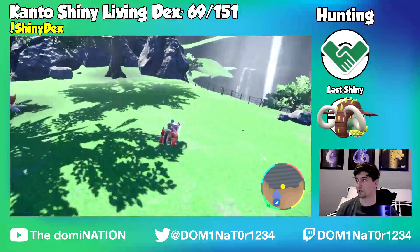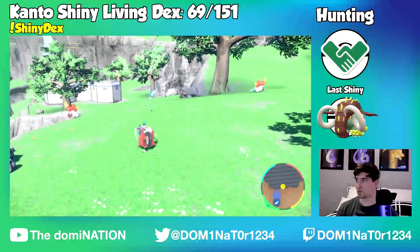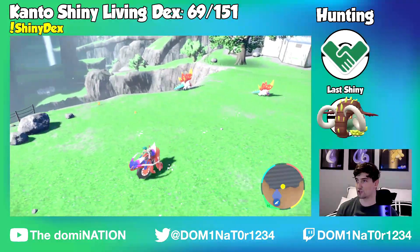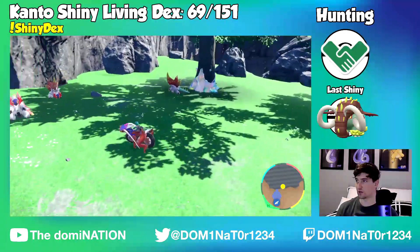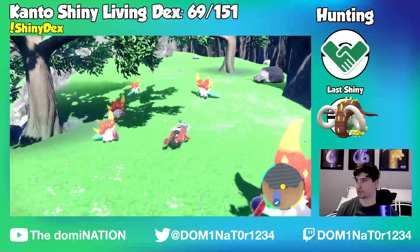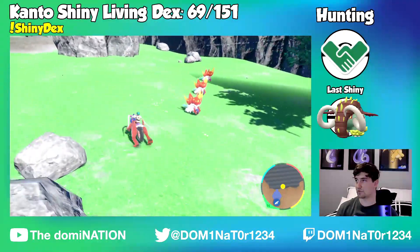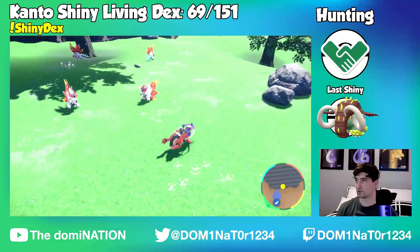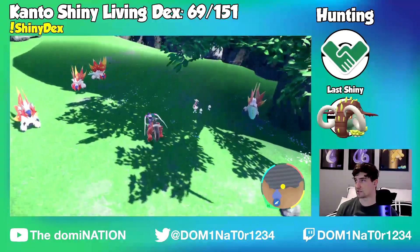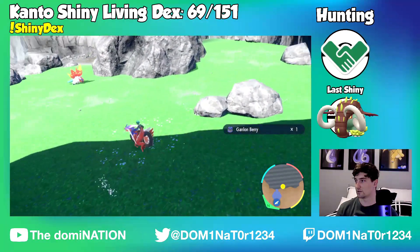I just have to keep running. Apparently the way the partner mark works is it's just a random chance per step after you hit 200 friendship or higher. So if I'm not moving, I have to just run around in circles as opposed to standing still, because we want the best chance we can get at getting this mark.